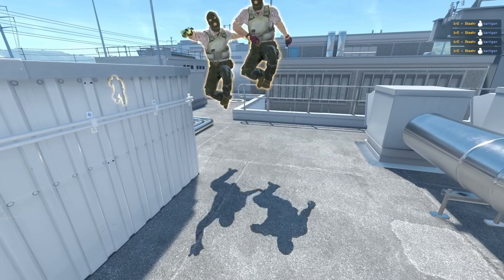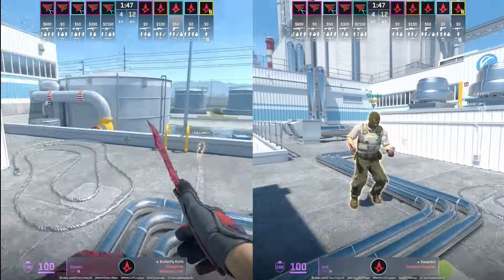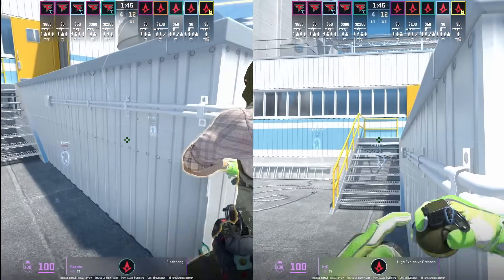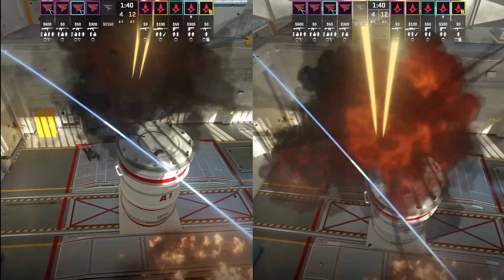Astralis have a two-player nade stack for top silo upper and they have a nice little present for Kerrigan. The player with the better spawn molotovs top hut, which hopefully prevents the CT from jumping top hut and forces them to stay on top silo.